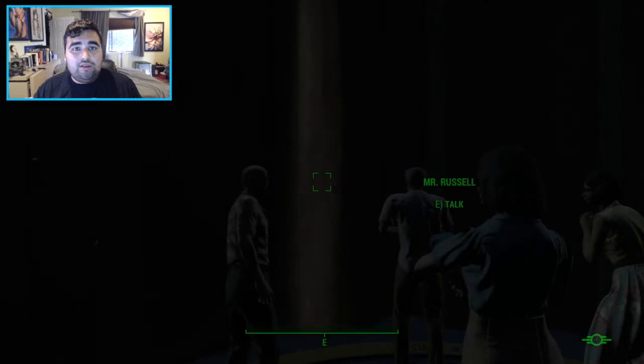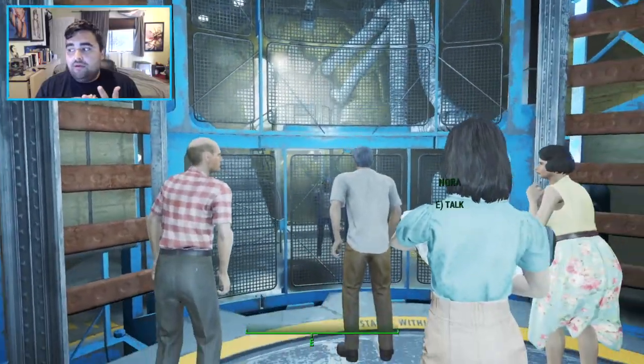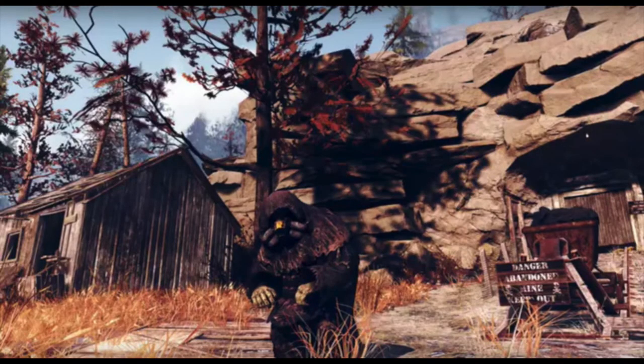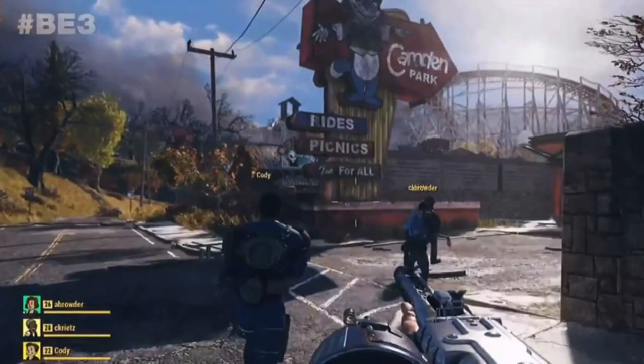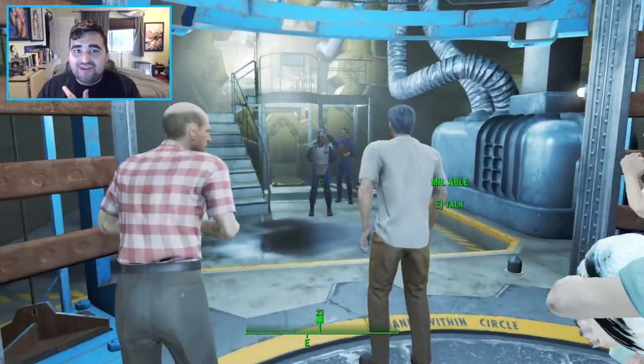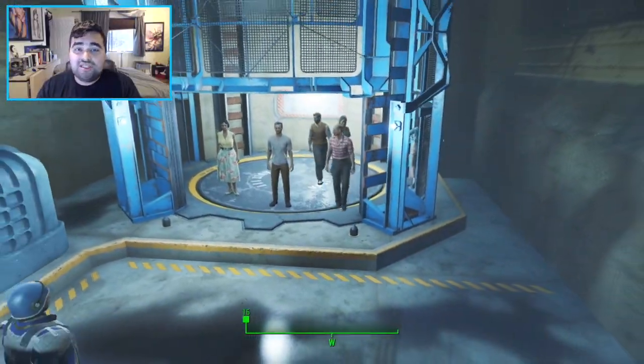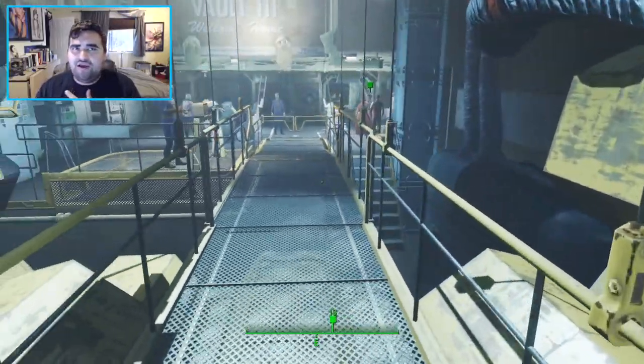There have been other locations named as being in Fallout 76, but there's no description or information available about them yet. These include: Cranberry River Cabins, Beckley, Big Bend, Bramwell, Burning Mine, Camden Park — which is going to be that amusement park we've seen in the gameplay footage — Green County Lodge, Green Bank, the Isolated Cabin, River Manor, Lake Reynolds, Lewisburg, Lumber Mill, the Rusty Pick, the Summersville Dam, and Welch.